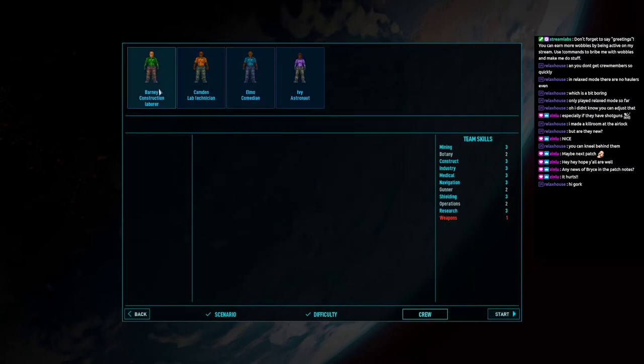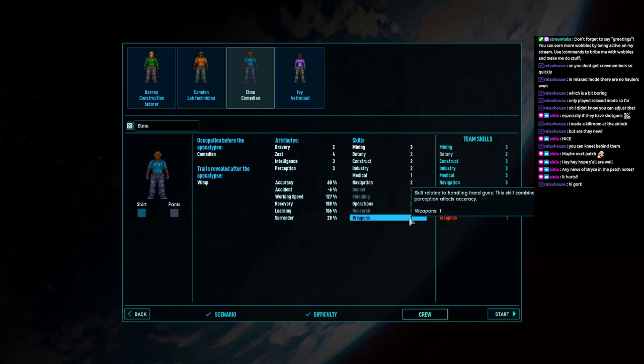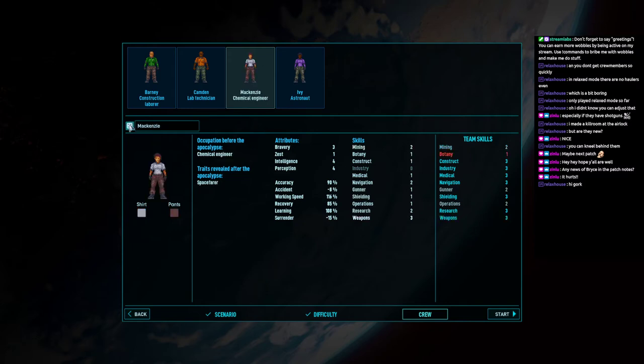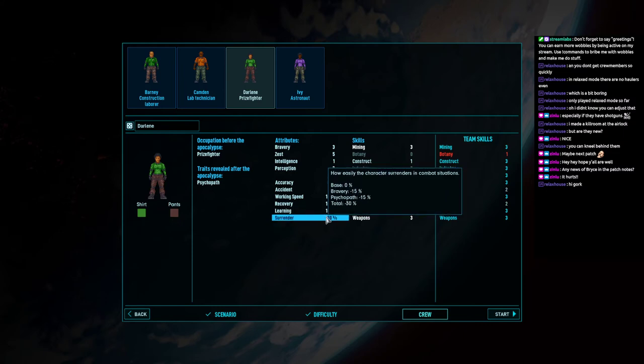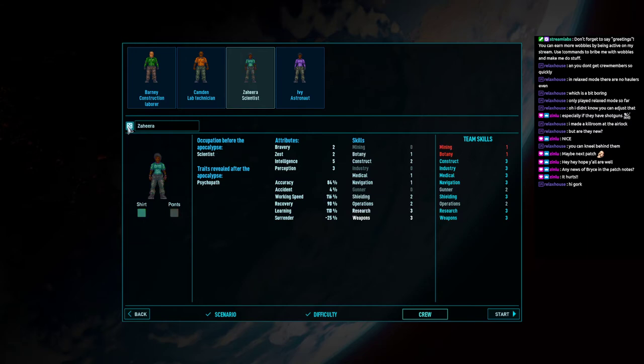The priorities of the skills have changed a little bit in brutal difficulty. Weapons is a lot more important — that's the big one. We have to have crew members that are all good at fighting. This guy with a 20% surrender chance and a three in mining is no good to us. We're looking for mining and also weapon skill. Here's a miner who will never surrender, but he's not very accurate. This guy is mining and weapons but he's minus 30% — and he's a psychopath, which gives him an accident chance. That's pretty risky for a starting crew member.